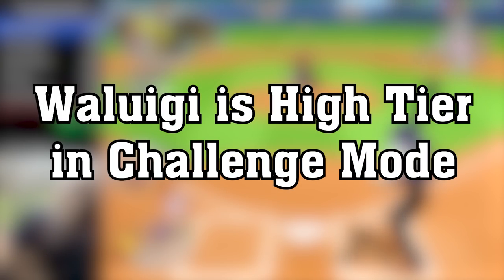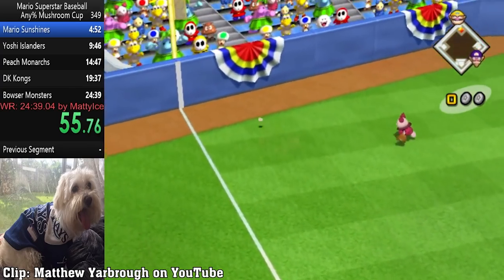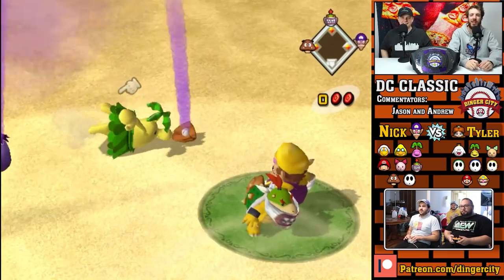Waluigi is high tier in challenge mode. In challenge mode, Waluigi's star hit is a line drive, which is much better than his captain's star hit, the eggplant ball. Waluigi is an integral part of what makes the Wario team the best for speedrunning in challenge mode.